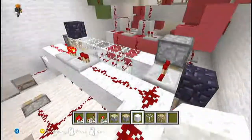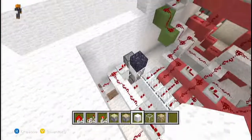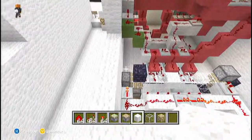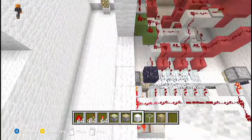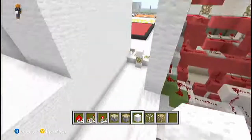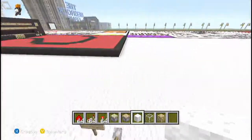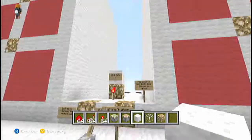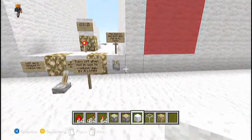Honestly, there's no specific way to do the timing — you just have to work with it until it works. I've built like four different randomizers on this map and they've all had different timings, so I don't know what to tell you on that one. Figure it out.